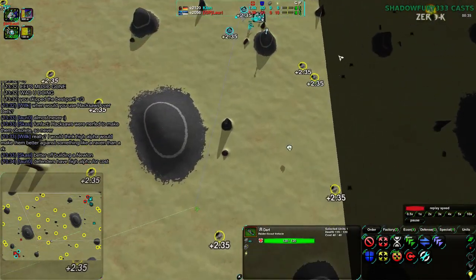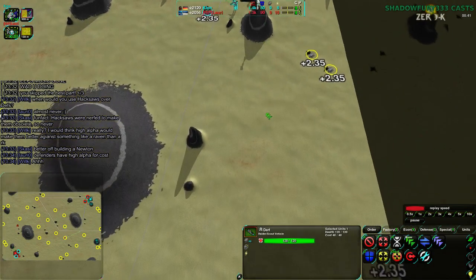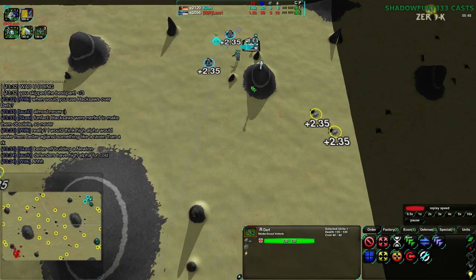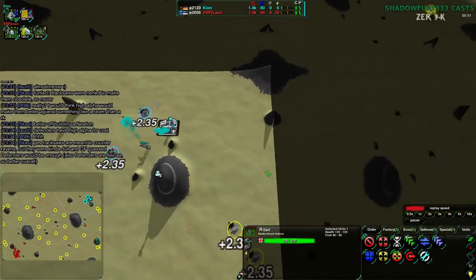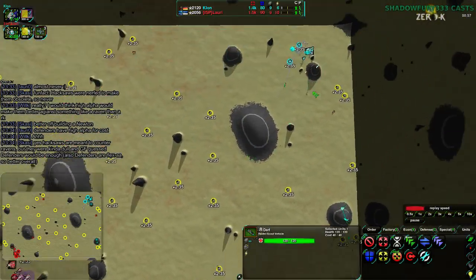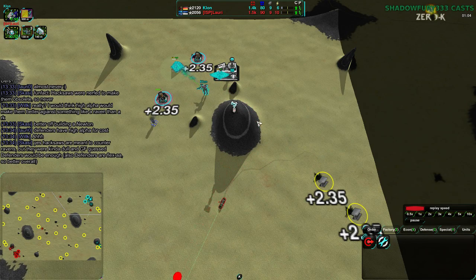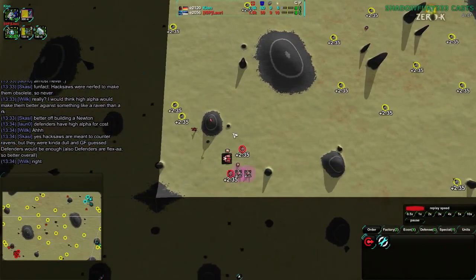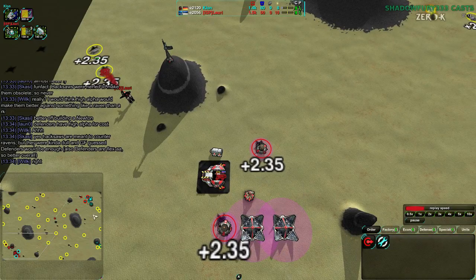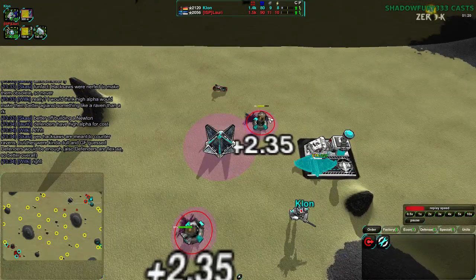They want to get a very aggressive start and raid as quickly as possible. On this map it's fairly easy to raid around the back. You do have this area which has the defender on top, but overall it's kind of tough because of the way line of sight works to see both what's going on here and what's going on back here. The defender is providing line of sight, and this also has radar providing line of sight. So at this point, Lauri's Well of War is being built. I don't see any changes yet — no defenders being built, no slashers or crashers being built to deal with the air start.